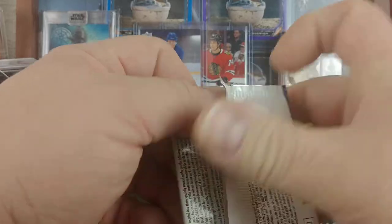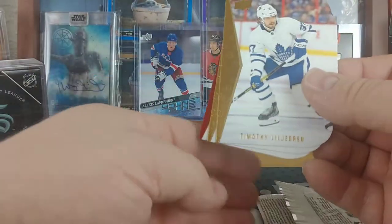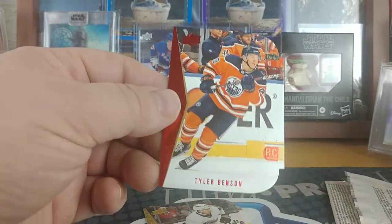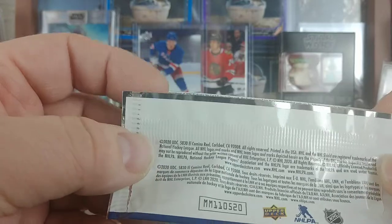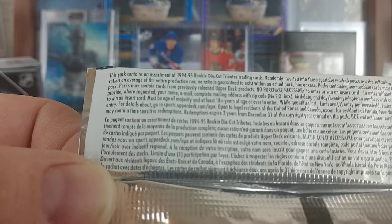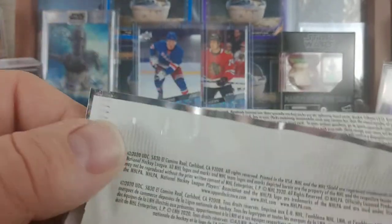Now go into our bonus pack and then we'll do our nice little hit recap. Another little grin — oh, we got a red! Tyler Benson. Should look to see what the odds are for a red — assortment rookie tributes three-and-one. It doesn't say anything about the color. Although it does say you can get mem cards.